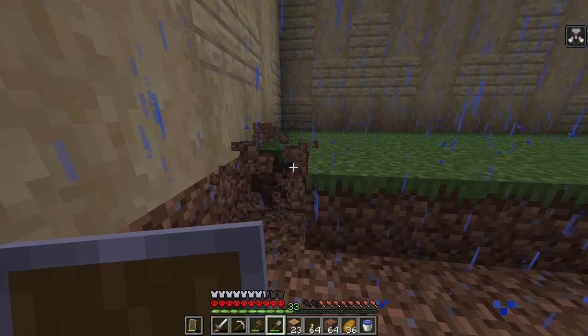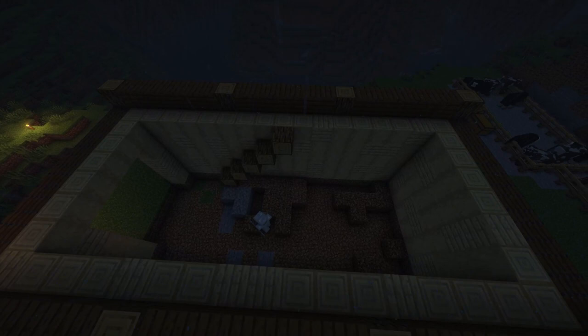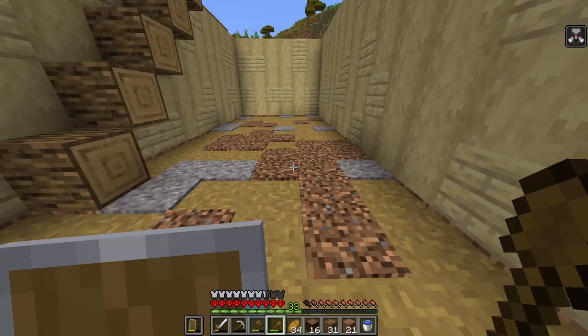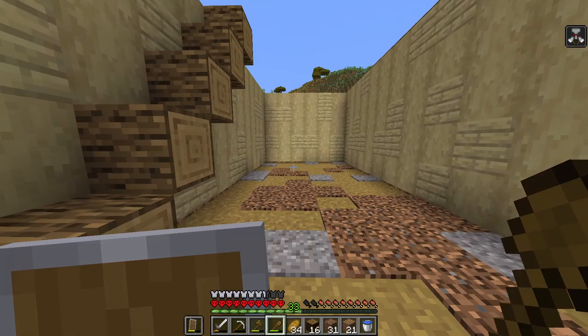The next thing we want to do is just texture in the floor. I've got a few different blocks that I want to put in the floor, so I'm just gonna remove all of this and then completely place it back in. That is the floor textured in — to be honest I would have liked a bit more gravel in it, and I might go and find some more gravel, but that is literally all the gravel I had. Quite nice overall.